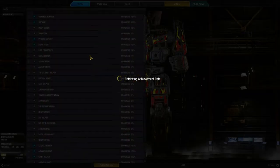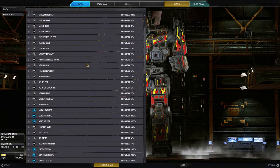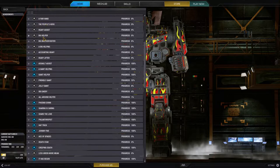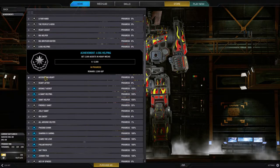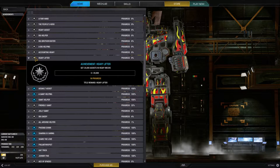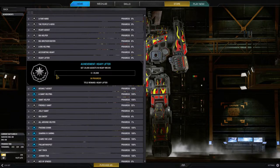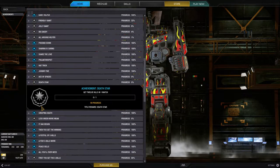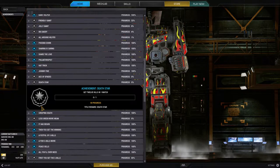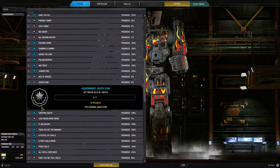Here's the Achievement tab — this was just added. You can see the achievements you have or haven't gotten, and it tells you what you need to do to get each one. Achievements you have are shown in blue; ones you don't have yet are in gray. And if anyone gets Death Star — 12 kills in one match — you are amazing. I think Homeless Bill, don't you have 10 kills in a match?